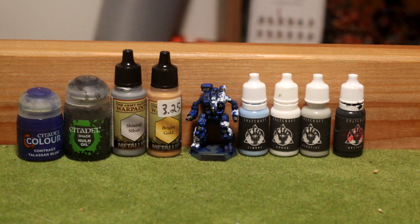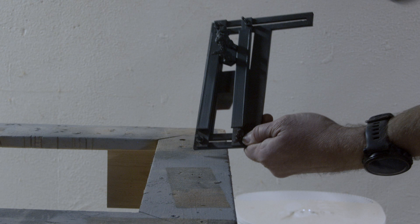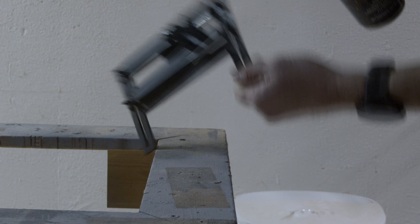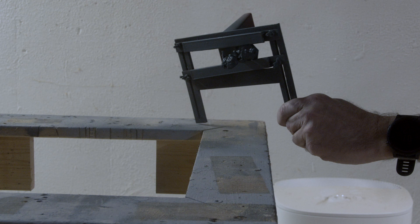Here are the paints you're going to need to follow along. We're starting off with Mechanicus Standard Grey from Games Workshop's Citadel line of paints, applying the primer in every direction in a light coat. I'm using my custom designed 3D printed priming tool to hold the miniature. You can find a link in the description below to my Etsy store where you can purchase the STL files for this particular tool.